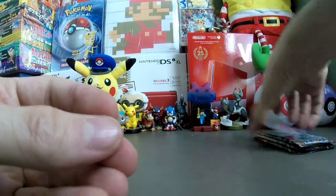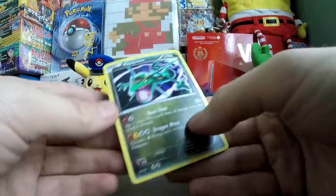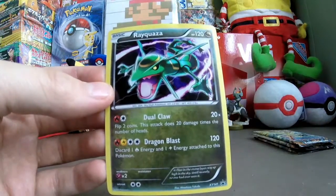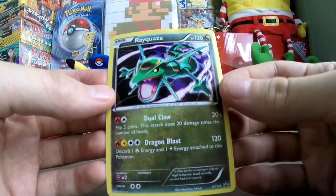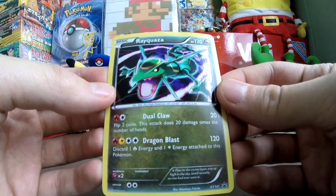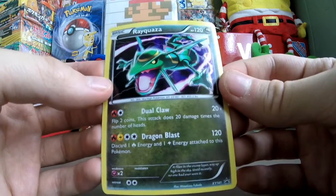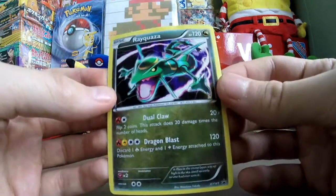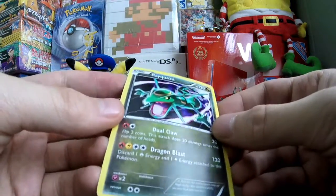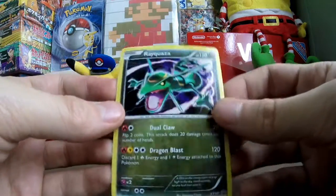And now the foil card. It's a little warped, but no problem. It is Rayquaza with 120 HP. Dual Claw: flip two coins — this attack does 20 damage times the number of heads. And Dragon Blast: discard a fire energy and a lightning energy attached to this Pokemon and it does 120 damage. Like the Azel foil, you can't really see the foil pattern very well because of the artwork, but it is certainly there.